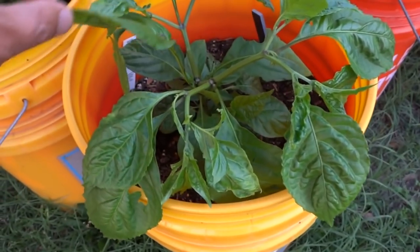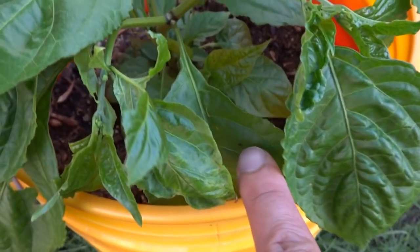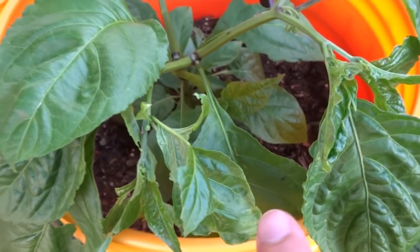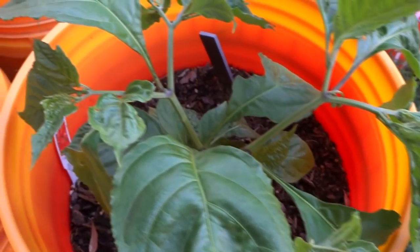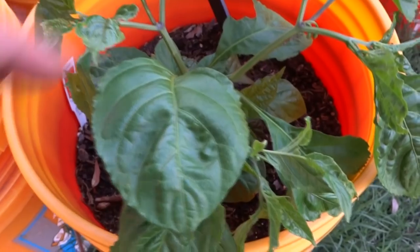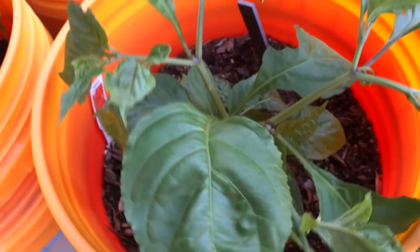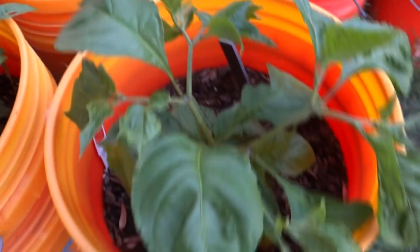This first one here is a Reaper. Oh man, there's ants everywhere. You see these guys — they're really not good ants because if you see them around, make sure you check all around the plants. They carry aphids and they fight off ladybugs, so they're not good for your plants. If you see them, try to get rid of them.